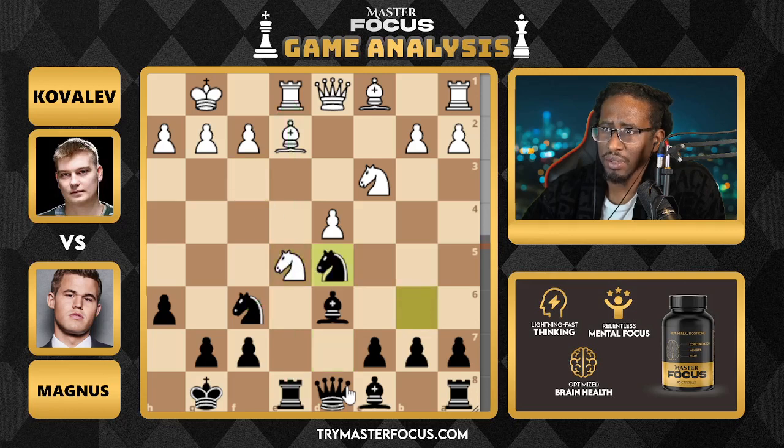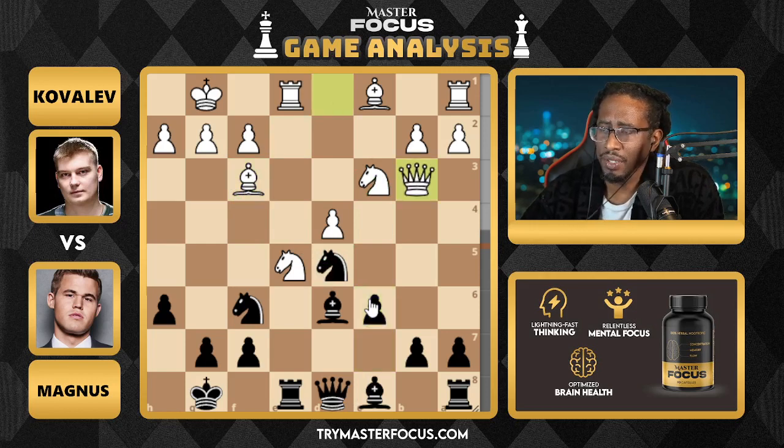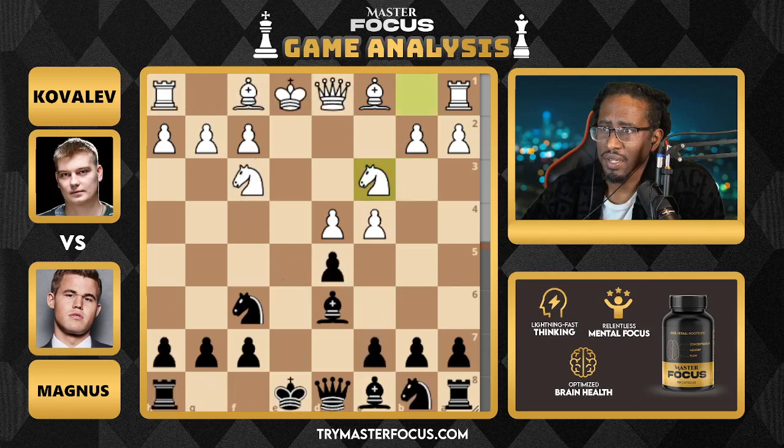Kovalev jumps into the middle. Magnus takes. Kovalev is looking to apply pressure with two pieces, trying to win the middle back. Magnus simply protects with the pawn. Queen jumps in. Right here, on move six, Kovalev took about a whole minute — an entire minute on move six. This definitely helped Magnus come back as far as the clock is concerned.